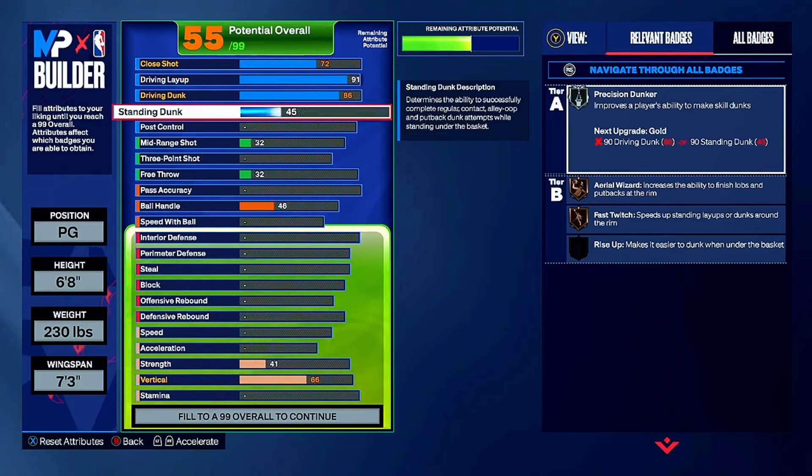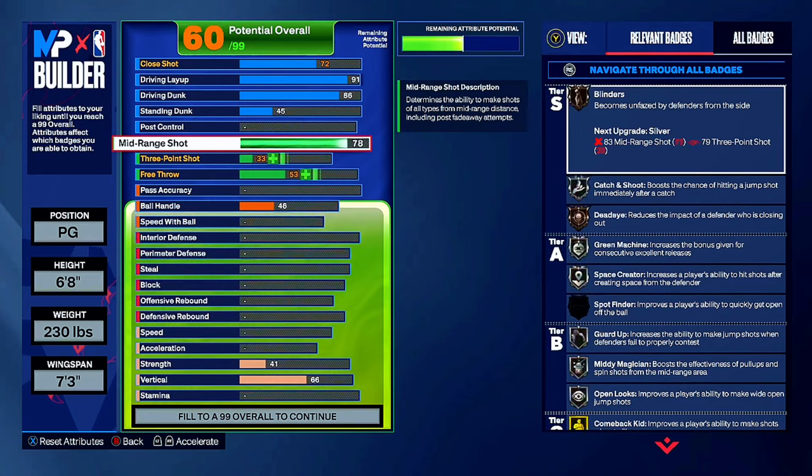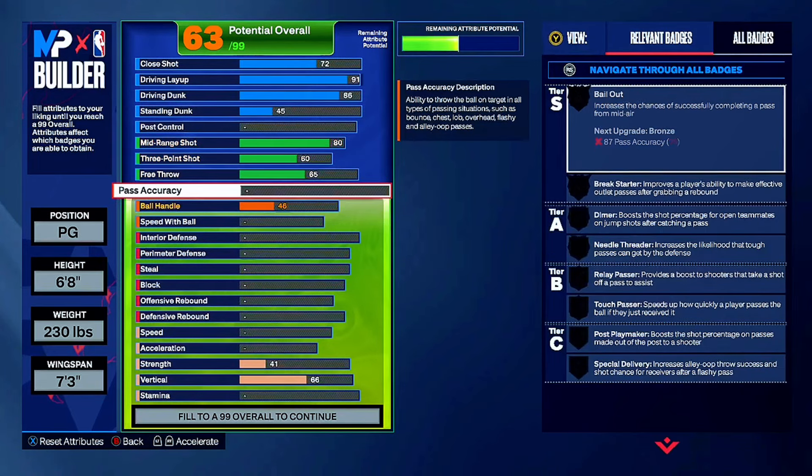We're going for 45 standing dunk. Don't even touch the post control - we're not posting up around here. Mid-range, we're bringing it all the way up to 80. Then 3-point shot to a 60. And for free throw, we're going up to 65. If you know how to time your free throw, that's good enough.